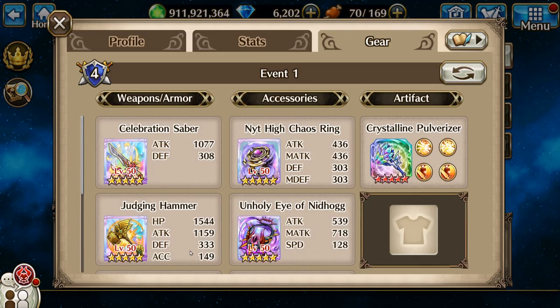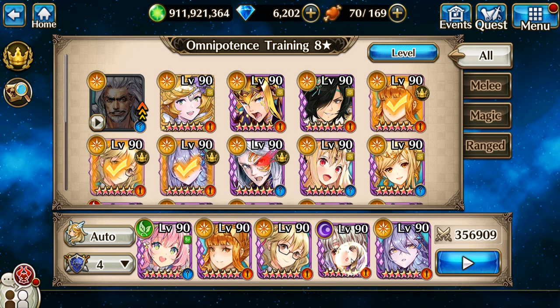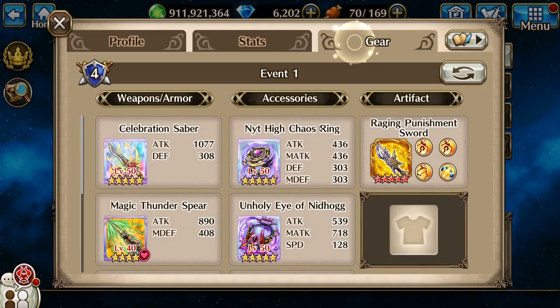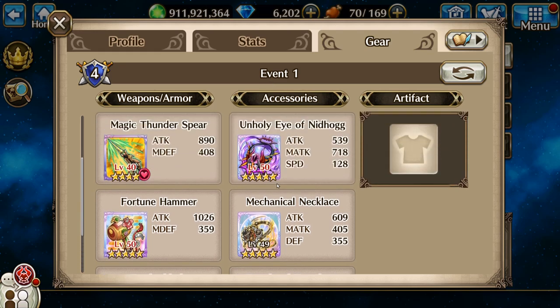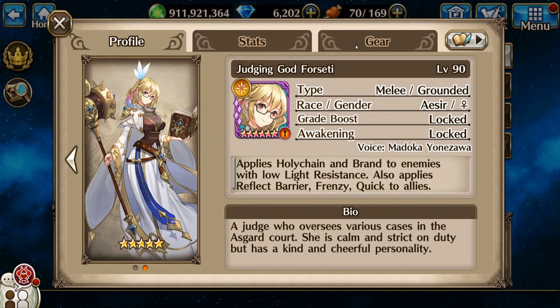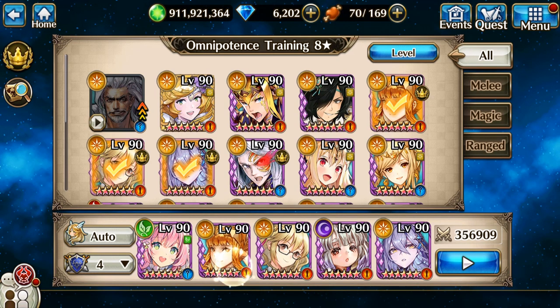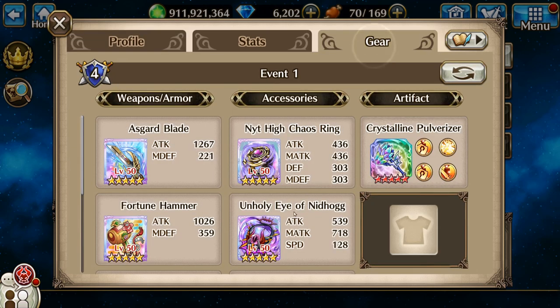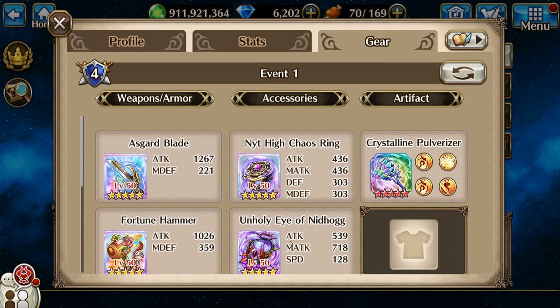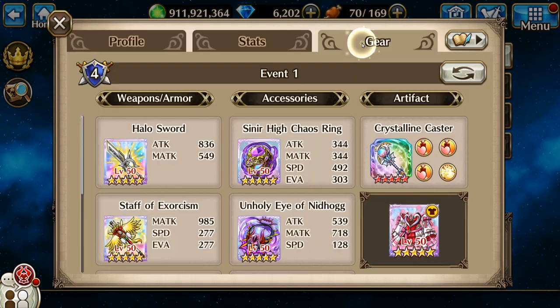First in my party is going to be Fula. Second is going to be Tiger God. Third in the middle is going to be Forseti. Fourth is Brunhild, silver version. And last is going to be Xenia.